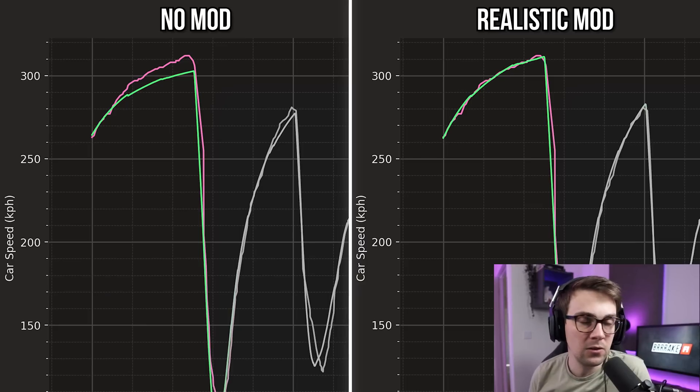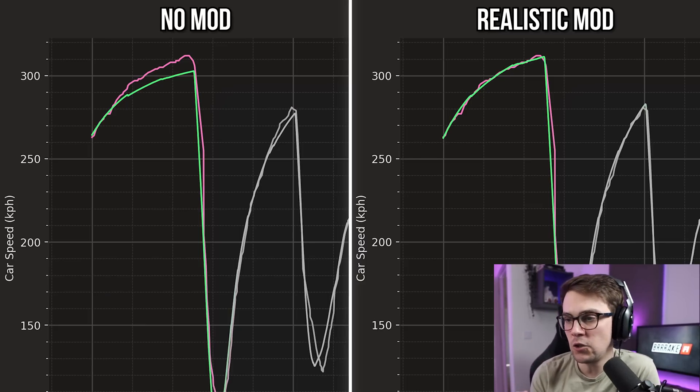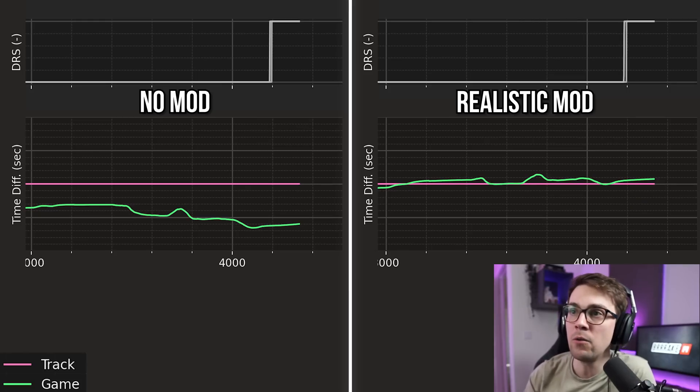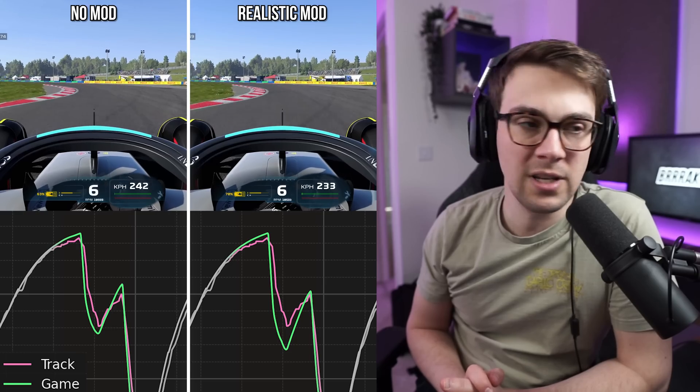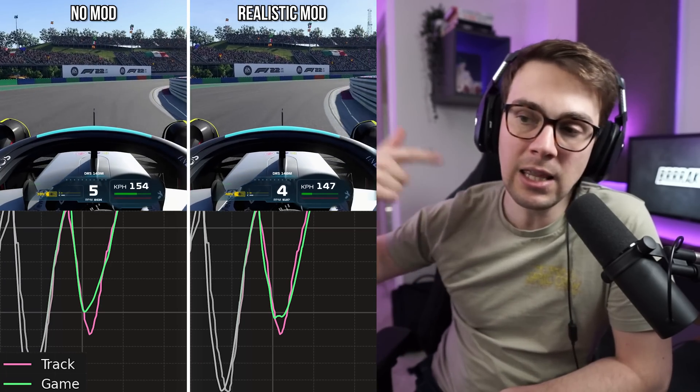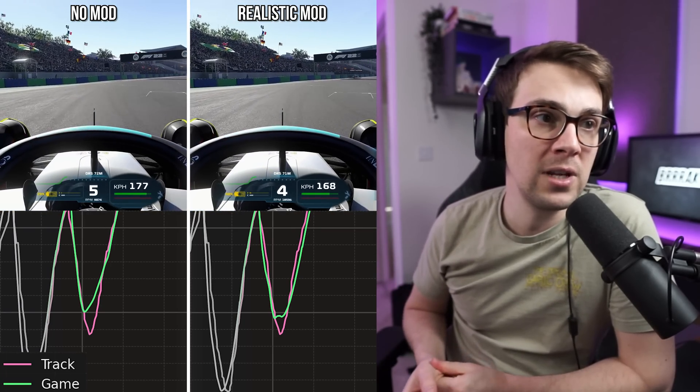We can see the start of the lap was good. DRS on and off — top speeds are great now, so the balance of drag and engine power between the game and real life is reasonable. The overall correlation is genuinely improved in terms of lap time and cornering speeds. Sector 2 and 3 are very close now, which they were not before. However, the game is now far too weak in the high speed corners — we're 10 to 15 kilometers an hour too slow through Turn 4 and towards the end of the lap through the fast right-hander. In terms of lap time delta you may be losing about a tenth and a half through those corners.